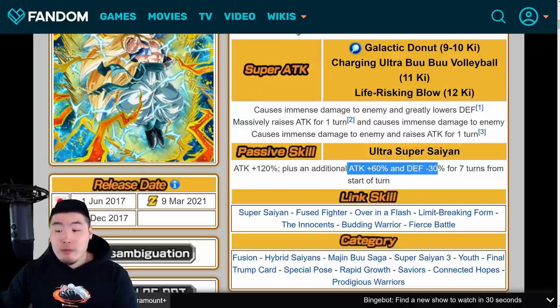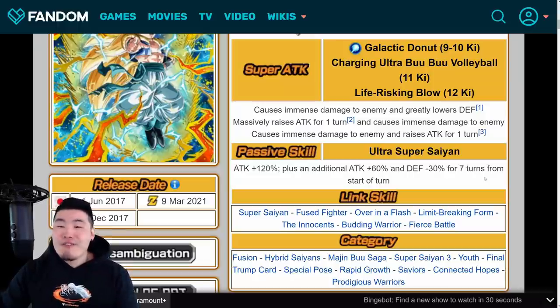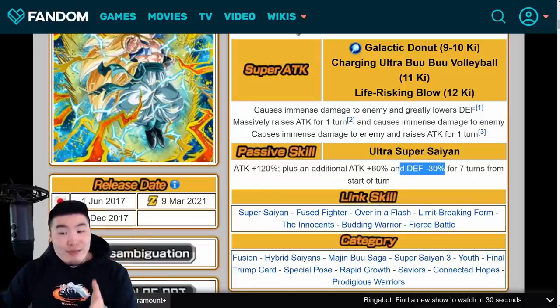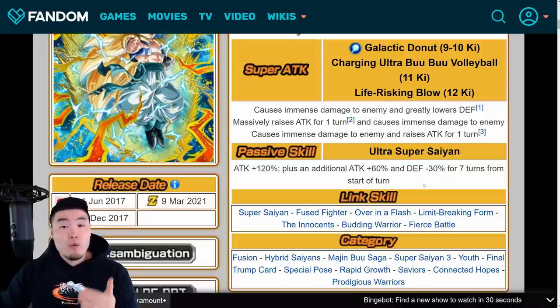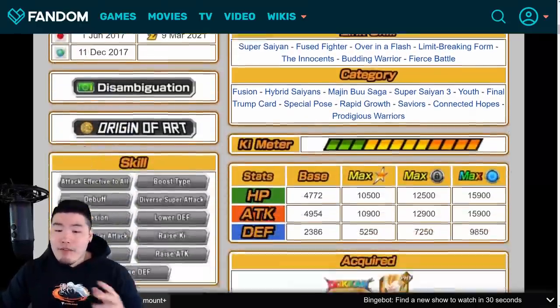His passive is Attack +120%, plus an additional Attack +60% and Defense -30% for seven turns from the start of turn. So when Gotenks came out he was a very impressive unit. The main issue with him though was that he had no defense whatsoever — he actually lost defense on his passive in exchange for a lot of attack. This guy hit really, really hard but he was a huge liability defensively.